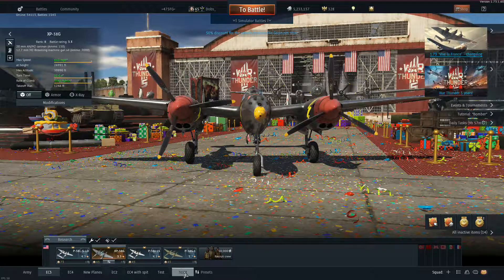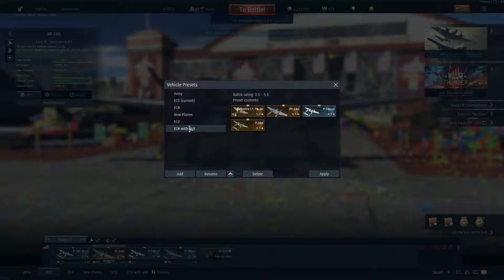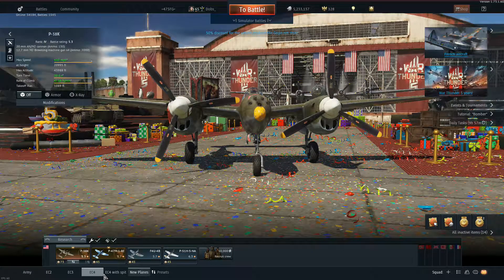I've got too much on my bar. Come down here, select the one I want, hit delete — delete it — and now I'm back to where I was. I want to make it look like something with a little coherency, so you can restructure. Hit apply, and then EC2, EC3, EC4, EC4 with a Spit, and then my new planes.